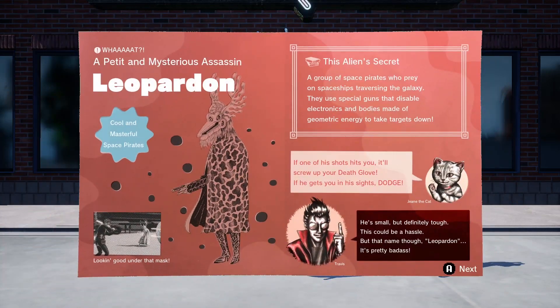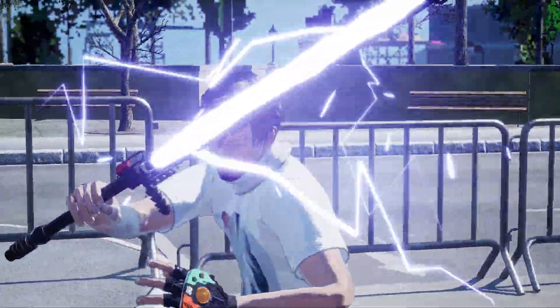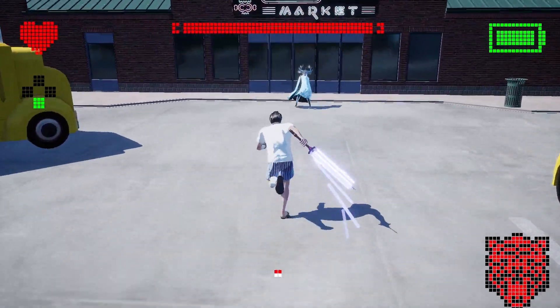What the hell? 'A petite mysterious assassin - Leo Pardon. Cool and masterful space pirates - a group who prey on spacecraft traveling the galaxy. They use special guns that disable electronics like my sword, and bodies made of geometric energy.' He'll screw up your Death Glove. I haven't even been using my Death Glove - I should be doing that. He's small but definitely tough - this could be a hassle. But that name though - Leo Pardon - that's pretty cool. Alright, last one.